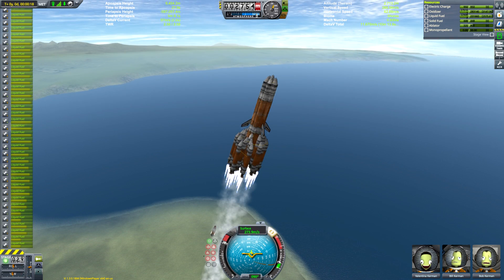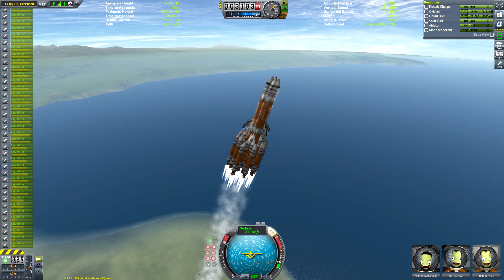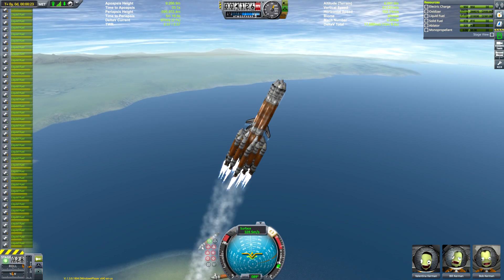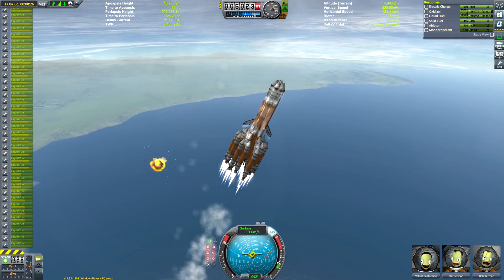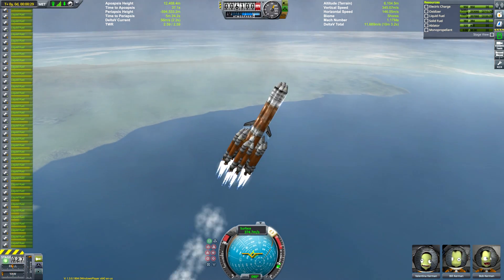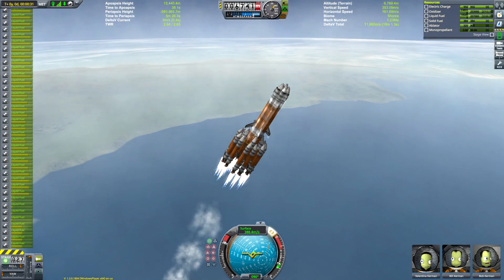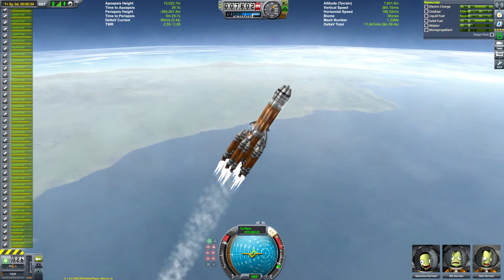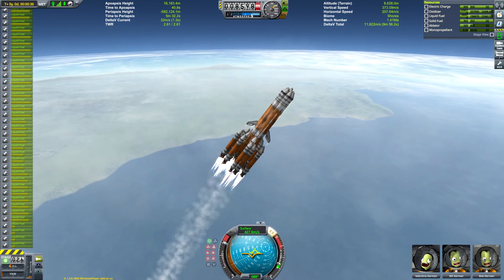The reason I chose to go to Tylo is because I went to EVE not that long ago, and Tylo is a bit like EVE in that it's very, very difficult to do missions to. EVE is the hardest planet to take off from; Tylo is the hardest planet to land on, so they're kind of two similar things in that regard.